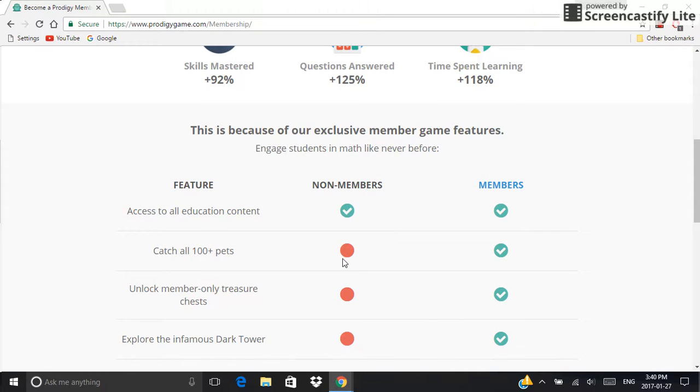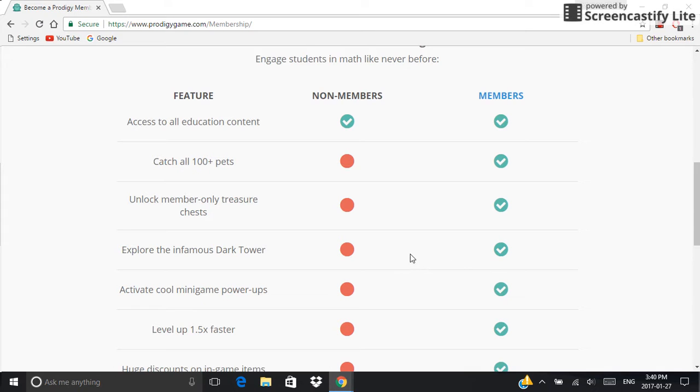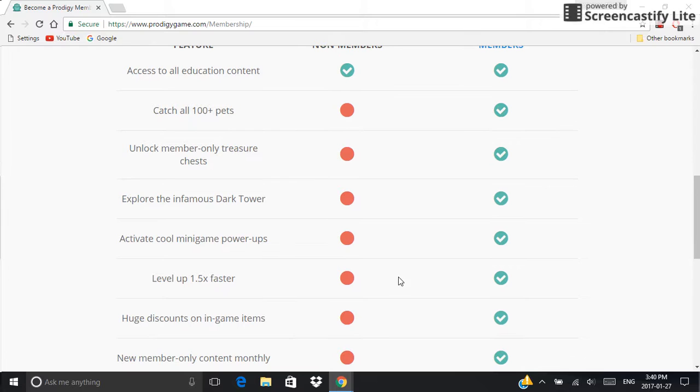As a non-member you can't catch all 100 pets, but you can with a membership. You can't unlock member-only treasure chests, but you can with a membership. You can't explore the infamous dark tower, but you can with a membership. You can't activate cool mini-game power-ups, but as a member you actually can. And you can't level up 1.5 times faster, but members can.